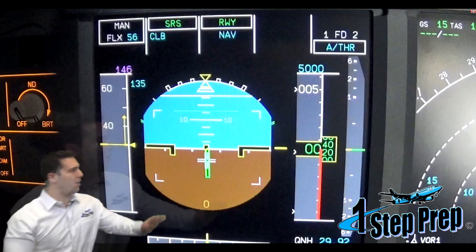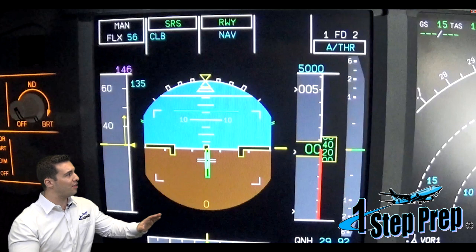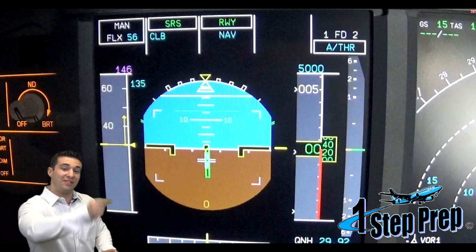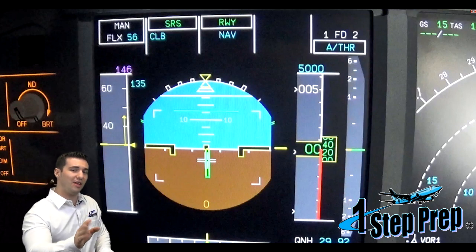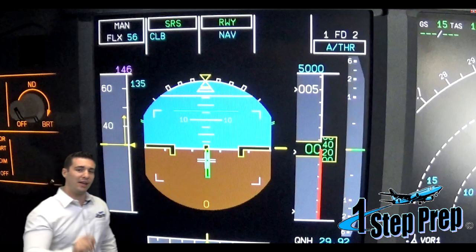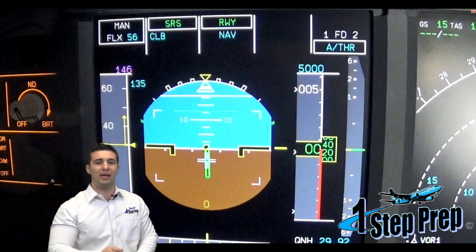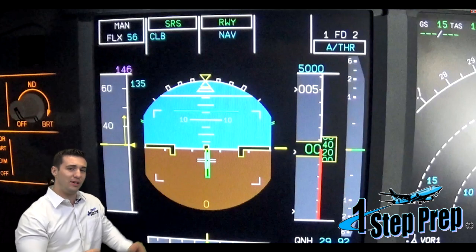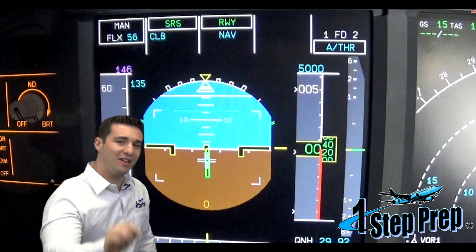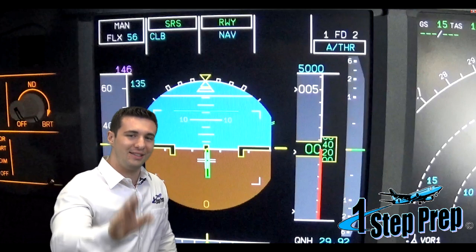Take a look at that attitude indicator, and what you'll find is there is also a green stick, which is the indication of where the centerline happens to be. You've got that green indication right there — that's your centerline. You will get runway in column three, accompanied by that green stick on the attitude indicator, showing you where the centerline is specifically for low visibility takeoffs.